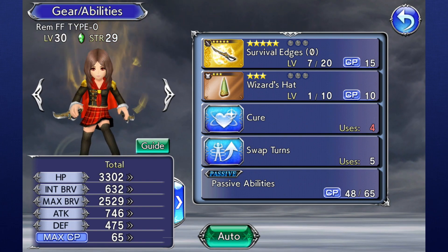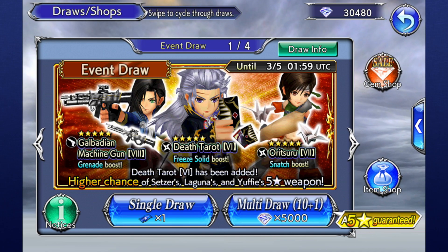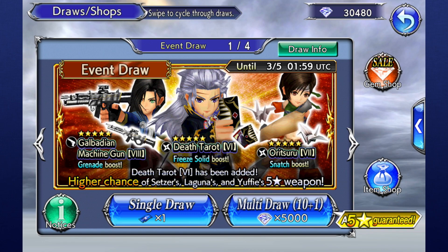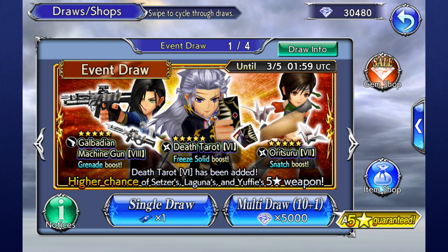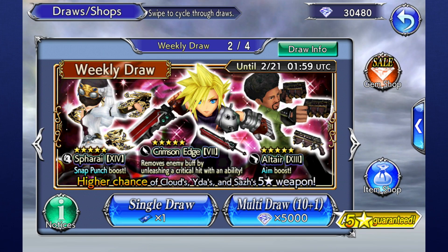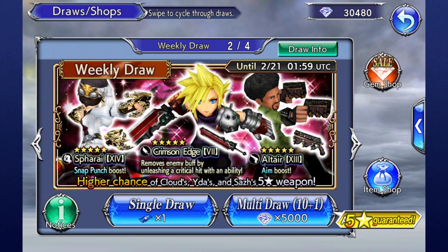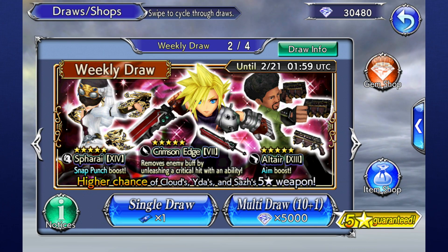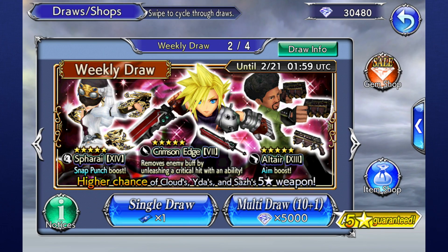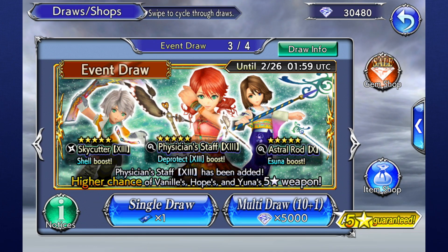Once you've seen the tutorial, head to the Draws and Shop section on your menu. On this screen, you'll be introduced to several banners highlighting specific items. These items aren't exclusive to their respective banners, but performing a multi-draw on one makes it so your guaranteed weapon has a 90% chance of being one of those highlighted in the banner itself. This means that it's usually not a great idea to just spend your gems willy-nilly. You'll usually want to save up gems until you see a banner with an item you really want, and then perform a multi-draw on it.